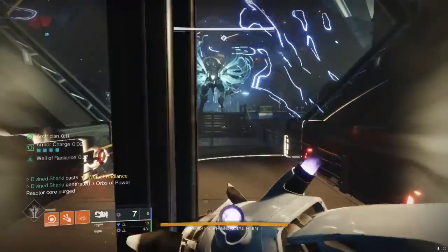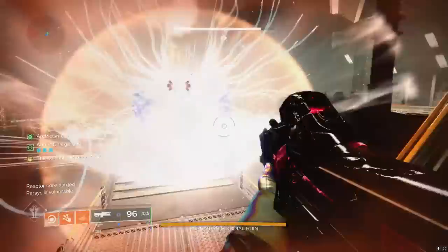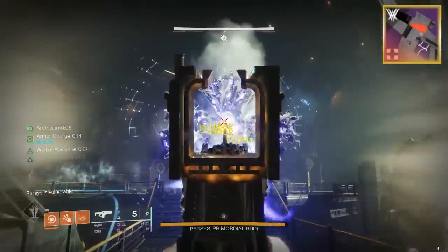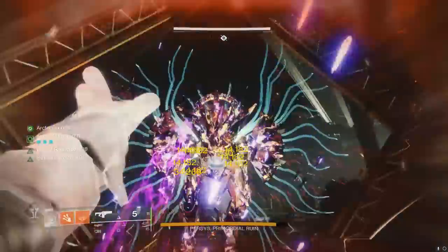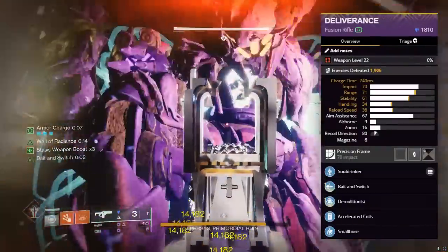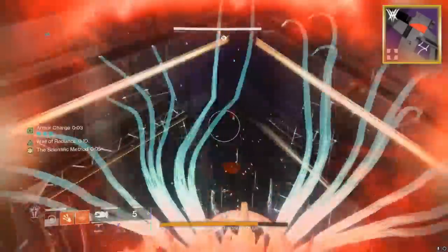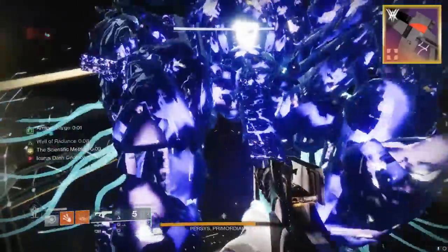Me personally, I used to love using the Riptide with Chill Clip on bosses. However, I have since changed my ways, ever since I crafted this bad boy that you're seeing in the gameplay — the Deliverance from the Vow of the Disciple Raid. We've had access to this for over a year now, but it goes relatively untalked about compared to its rapid-fire counterpart, the Riptide.